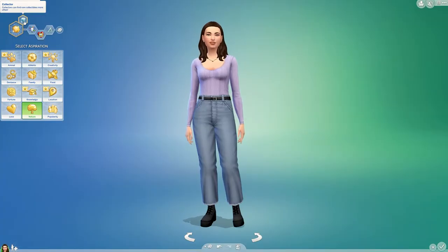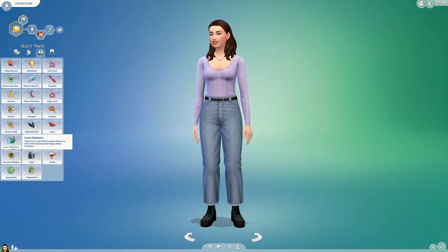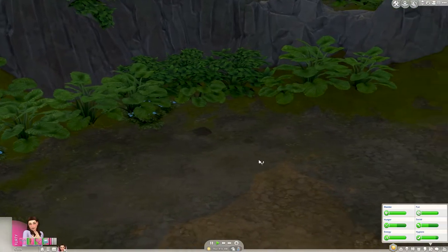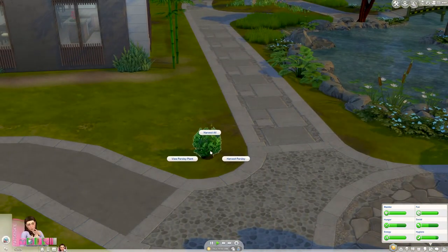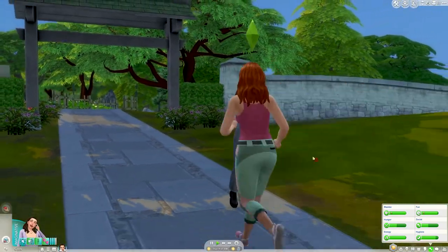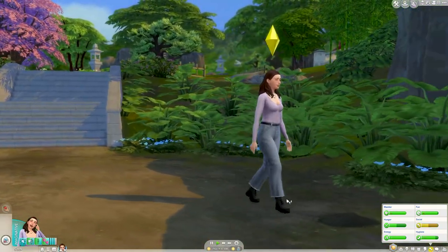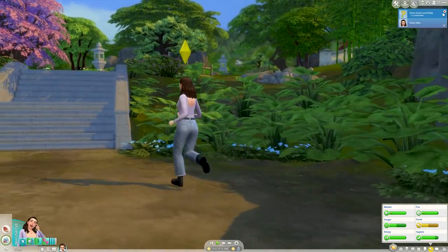As for traits, having the loves the outdoors trait is beneficial as your sim will be spending a lot of time outdoors and you want them to enjoy themselves. Around your sim's neighbourhood look out for little dirt patches that you can dig or plants that are sparkling. If they're sparkling that means they're ready to be harvested. Once you've found the dirt patches and plants there should be an option to dig or harvest and then you'll have whatever you found in your inventory.